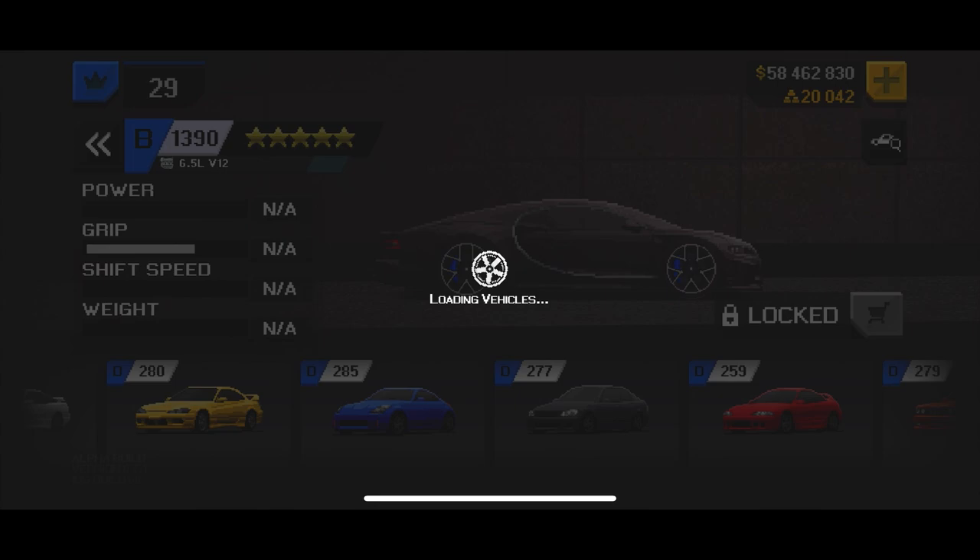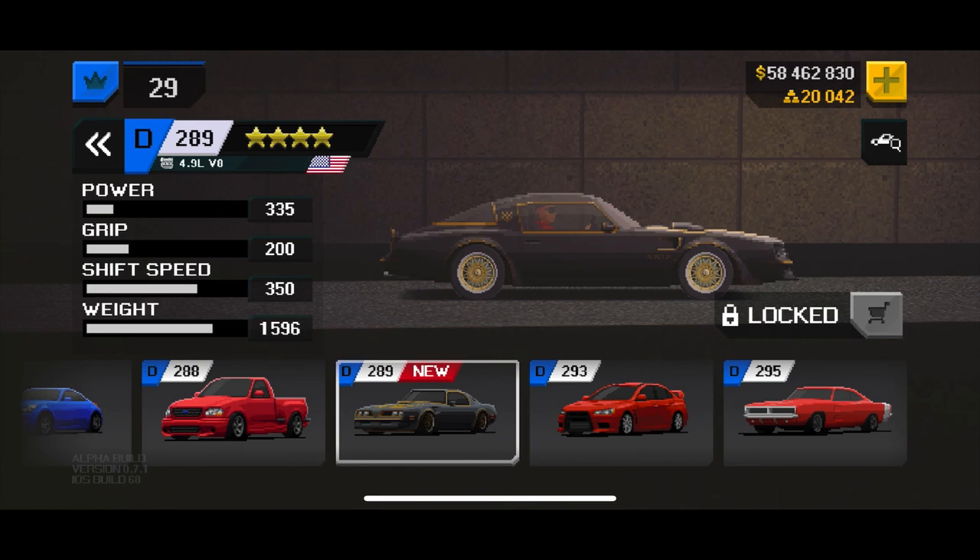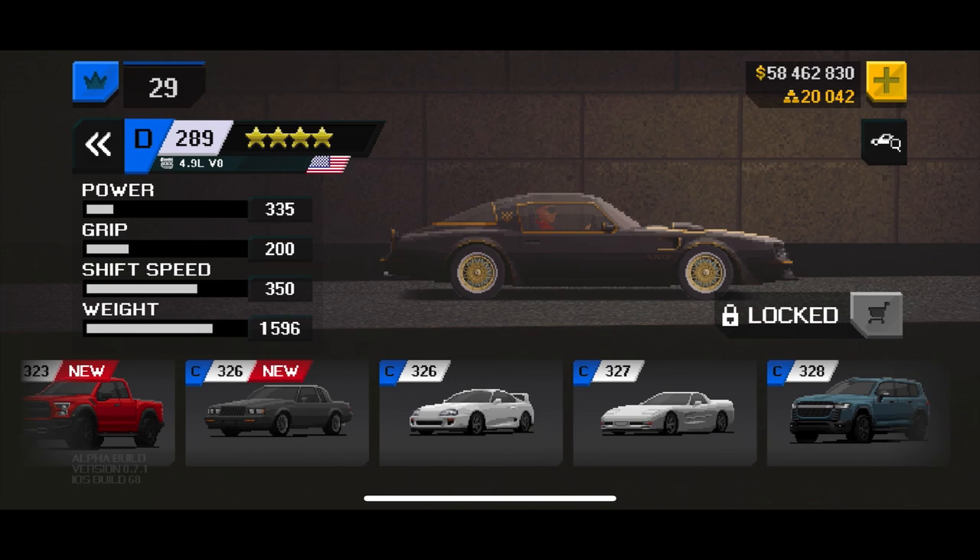Let's start off at the bottom, let's go to D class - oh my goodness, quite the list here. Got the Camaro - nice new Camaro, might have to grab that. Firebird, Smokey and the Bandit - nice. So that looks like all the D class. Let's go to C class, let's see what's in here.